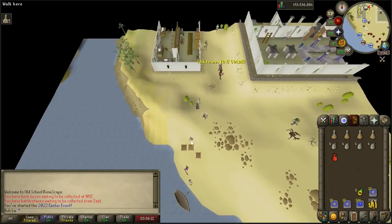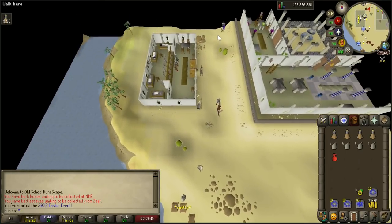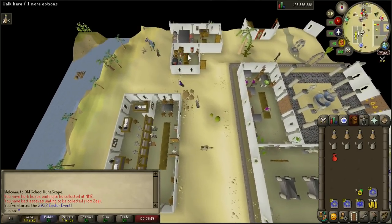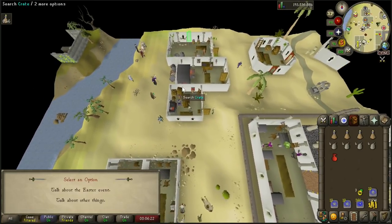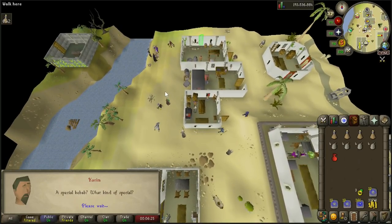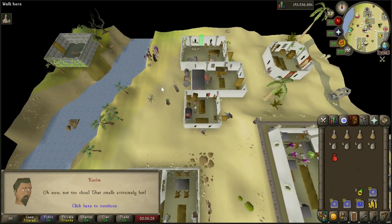After spamming through your text with the Suspicious Crate, make your way north back to Karim, the kebab seller, to get a kebab. Select option 1 to talk about the Easter event, then ask for a special kebab with the hot sauce.